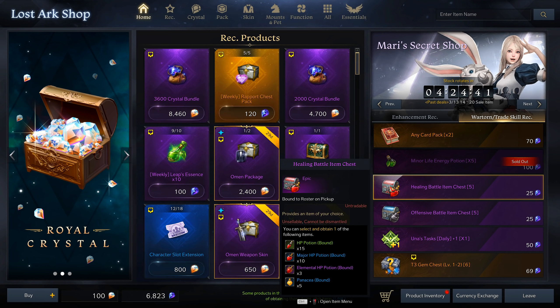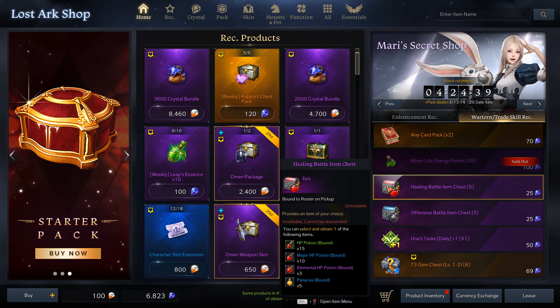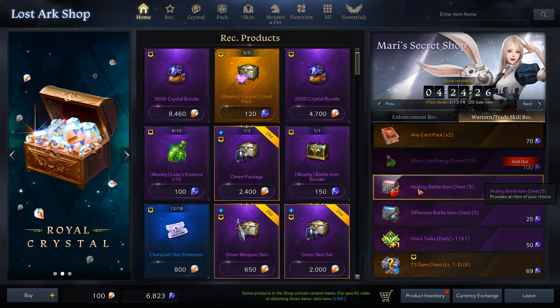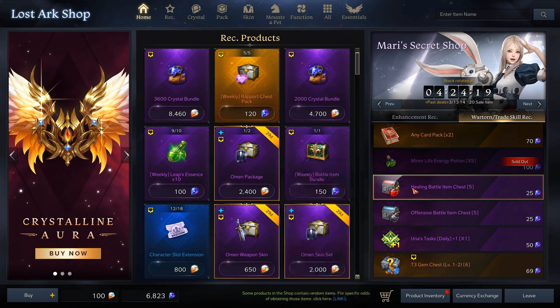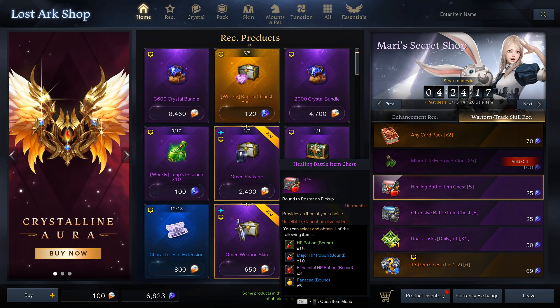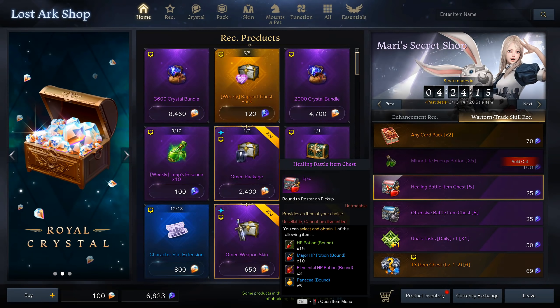I have a feeling these chests are definitely going to end up getting nerfed — they are ridiculously cheap. I'd recommend going through and buying all of these health potions and stocking yourself up. Even if you're not getting the major HP potions out of these, I would stock up on elemental potions from them and save those up for when the raids come out, because those are incredibly important for the hardest content in the game.